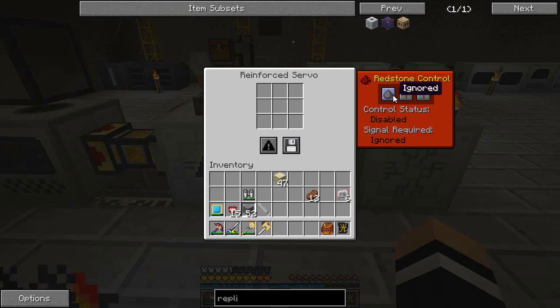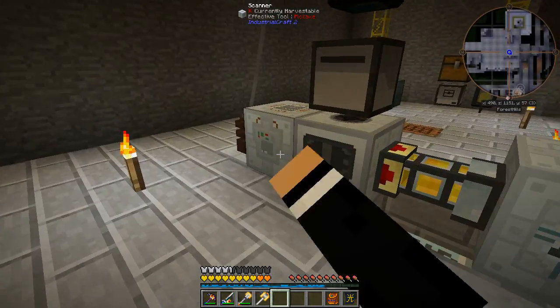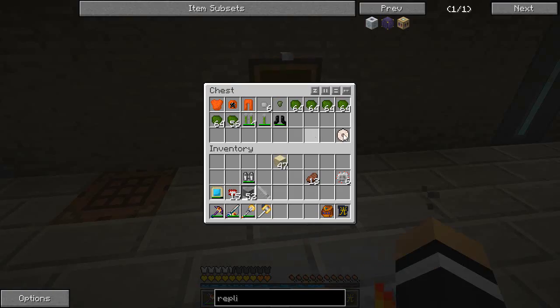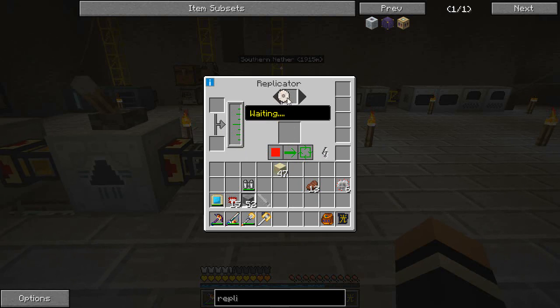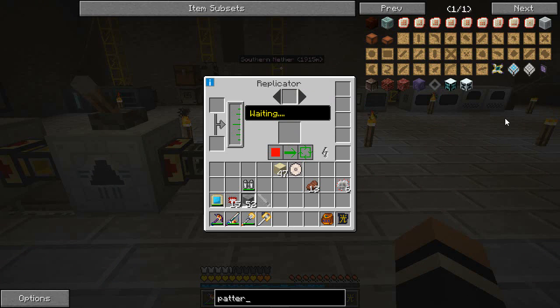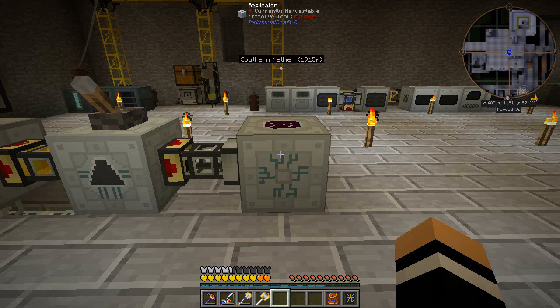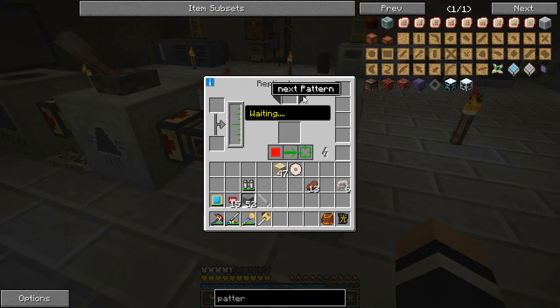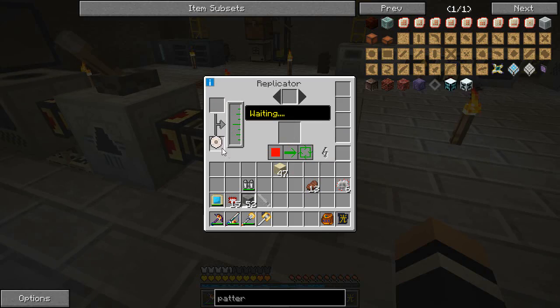I'm going to have the servo set to ignored. There should be a brief flash - almost there. We go - 72 UU matter. What do we need? We need our pattern crystal memory. Throw that in - just manage shift click. Next pattern - you can't put that in there. We need a thing called pattern storage.